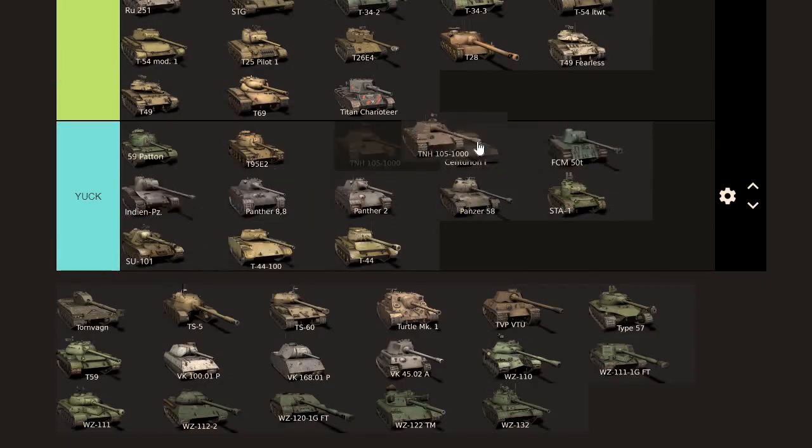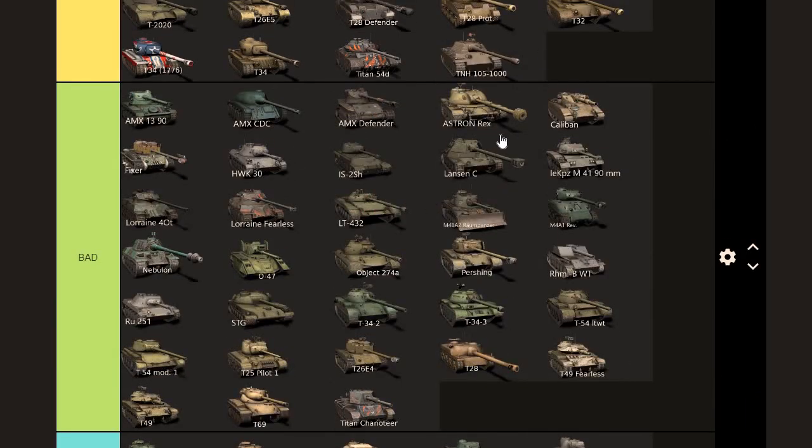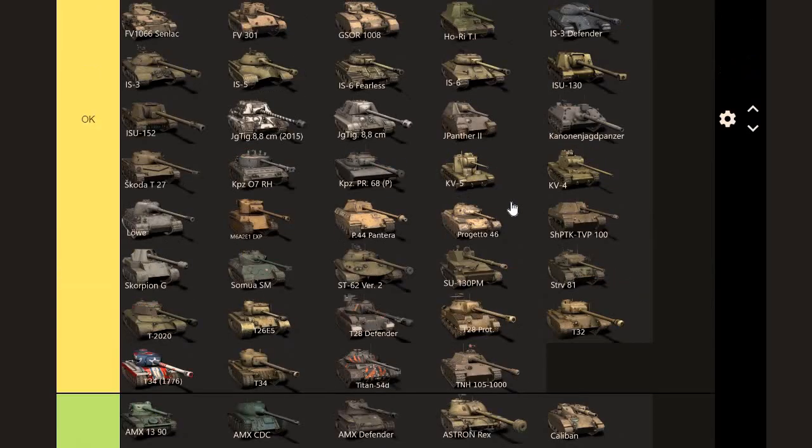The TNH-100 is a variant of the IS-3 Defender, pretty much, so it goes right next to those tanks in the OK category.